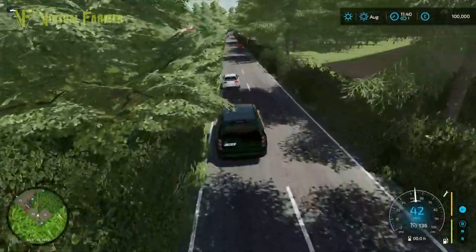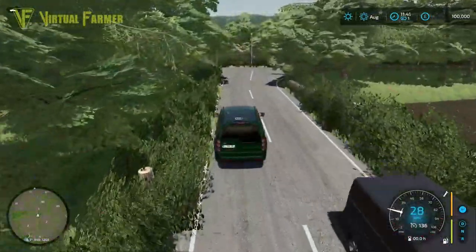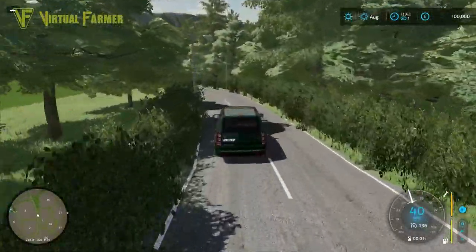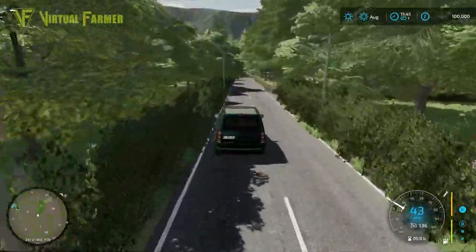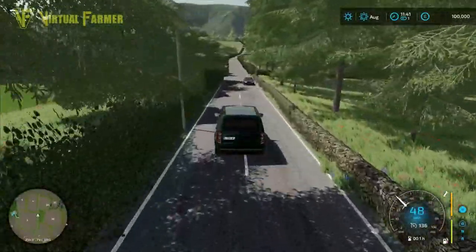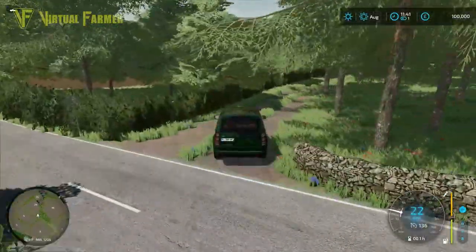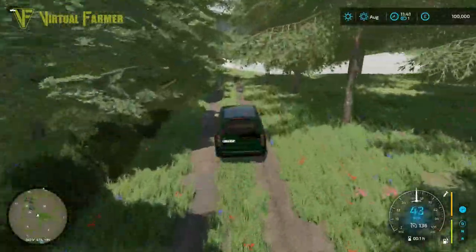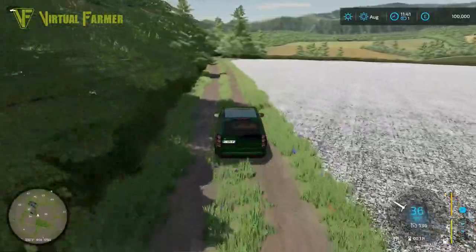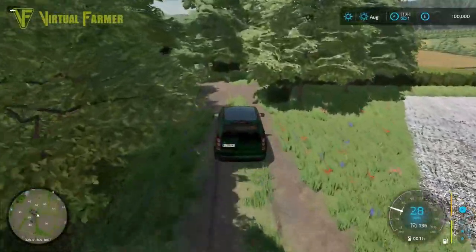We're going to head back up to the main road area and continue around the map. We're back up by field one where we turned down. There seems to be a lot of farm tracks on here, and I think the road has been used sparingly for the number of fields there are. I'm going to turn down here because I think we've got a farmyard or something through these trees. Yes, just up here — we have another farm.